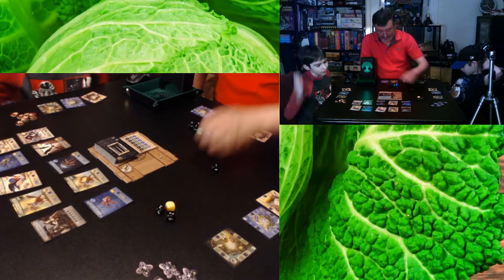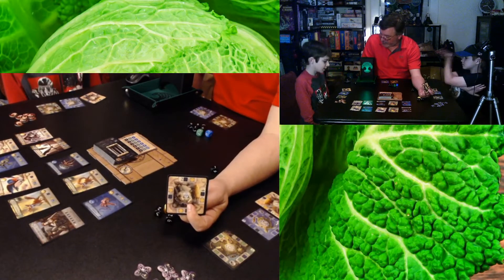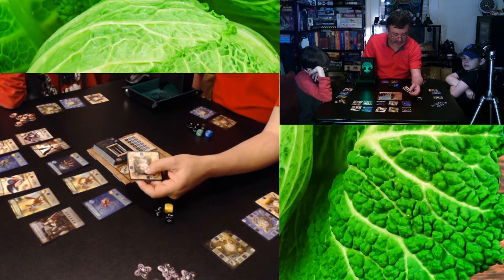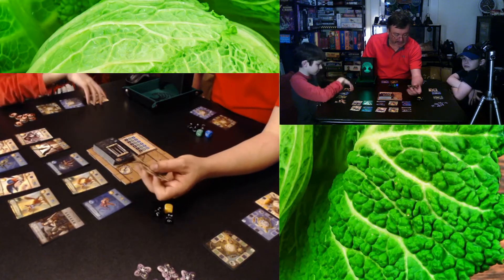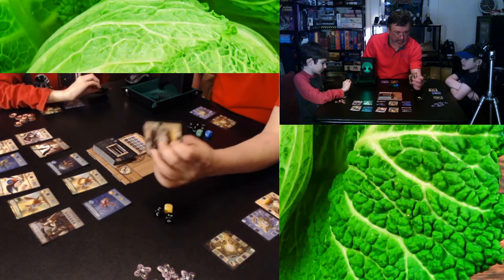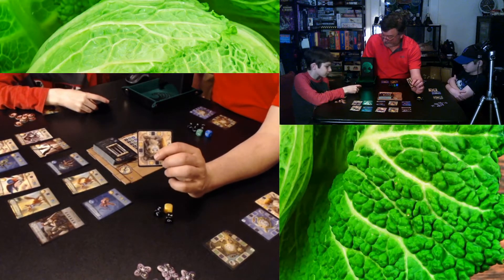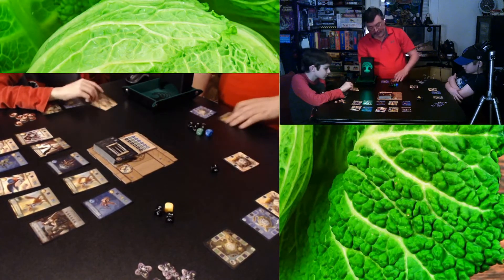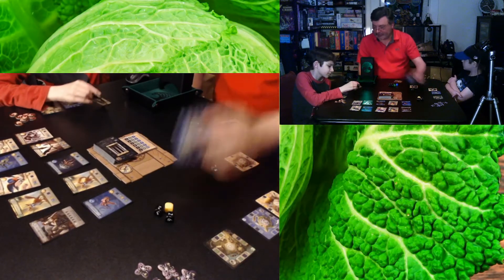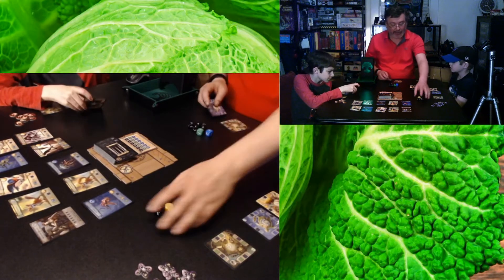The goal is to roll dice and upgrade your camps. Each camp upgrades at the end of each player's turn based on numbers in the middle of the cards. As player three, I upgrade my yellow camp every time I roll a two or someone else rolls a seven. My green camp upgrades when I roll a three, and my blue camp when I roll a two. The more you upgrade, the more black dice you get to roll.